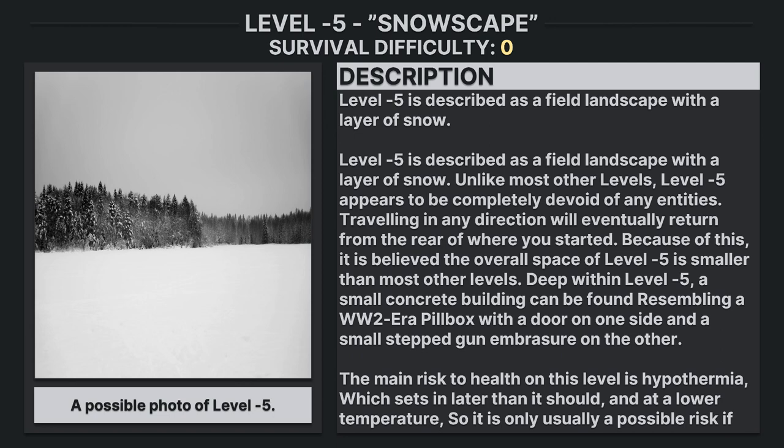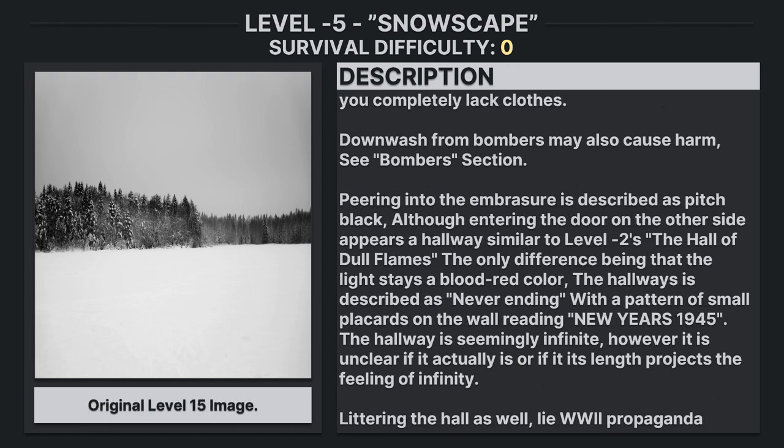Deep within level negative 5, a small concrete building can be found resembling a World War II era pillbox, with a door on the side and a small steeped gun armature on the other. The main risk to health on this level is hypothermia, which sets in later than it should and at a lower temperature, so it is usually only a possible risk if you are completely lacking any clothes. Downwash from bombers may also cause harm — see the bombers section.